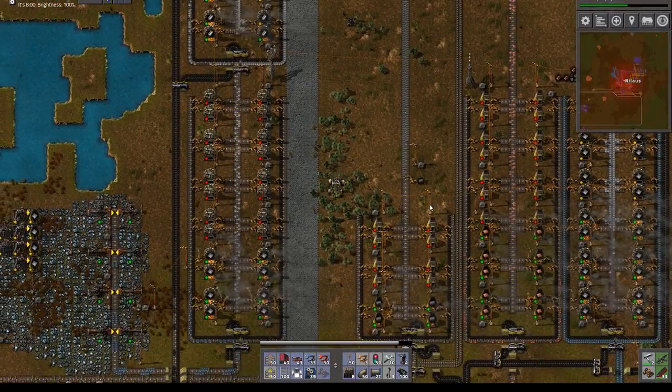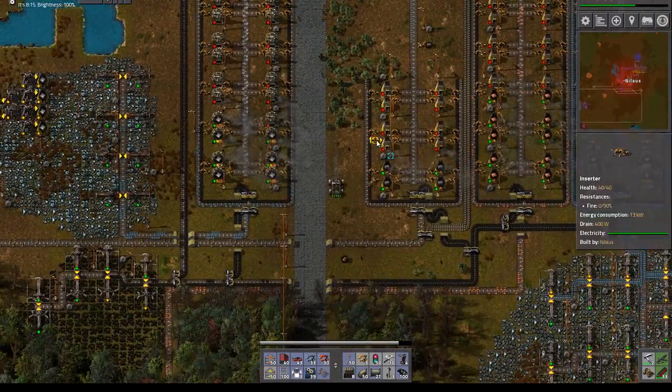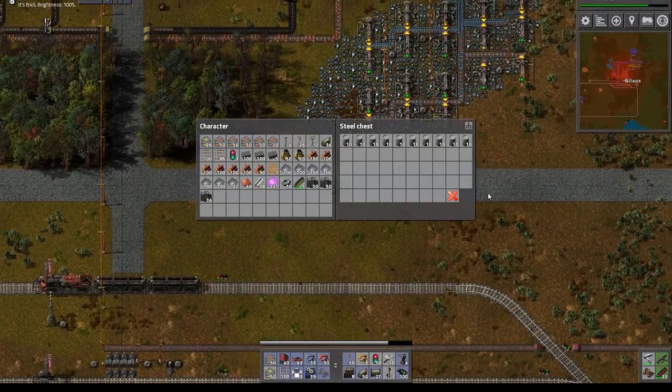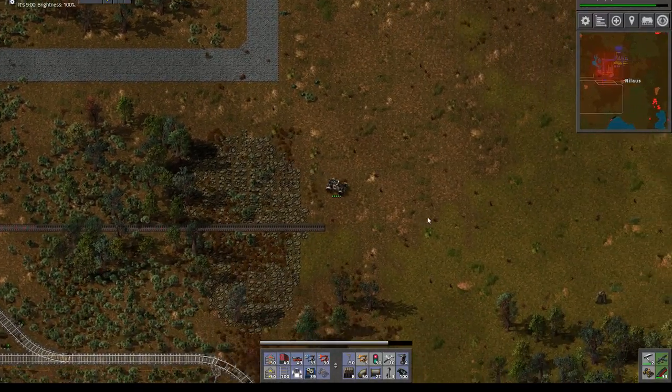What else? Some of these. Let's also take those. What was that? Don't know, probably nothing important. Let's shove those in there and we go down here. Let's see what we need to build.